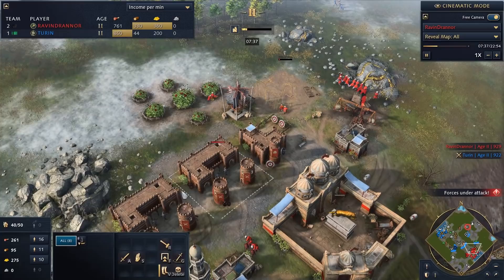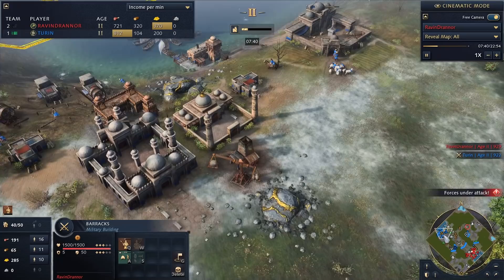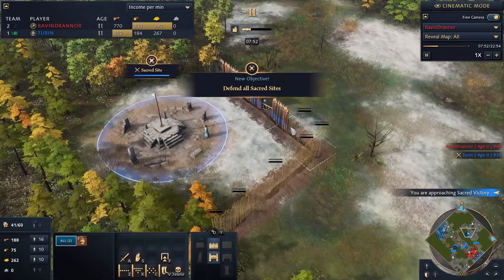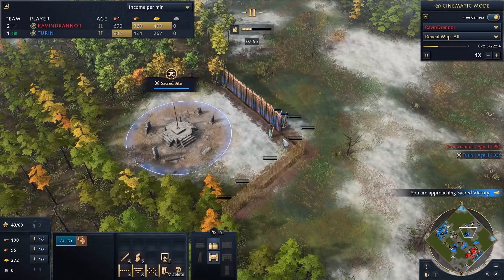There's a chance he might bunker-bust the wall. The Abbasid are pretty good at breaking through walls because they can get battering rams super quickly — as soon as they hit Age 2 they can essentially have a spearman build a battering ram right away, whereas other civs have to research siege engineering. It looks like he is going to do a push — two archery ranges and two barracks.